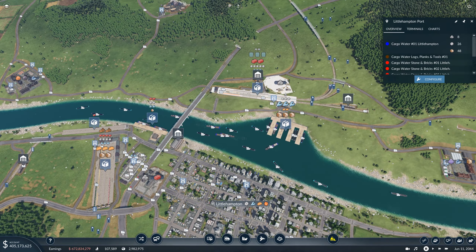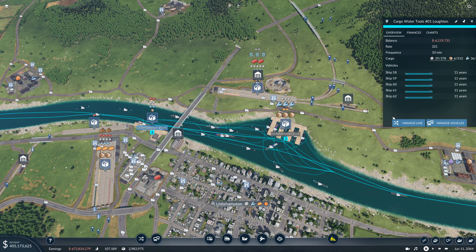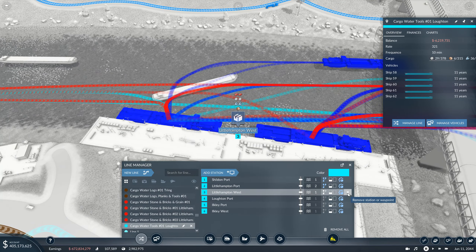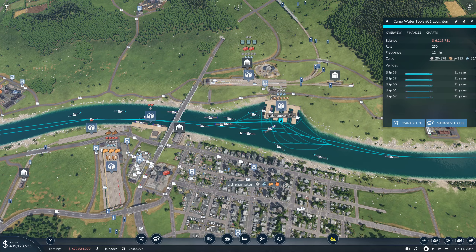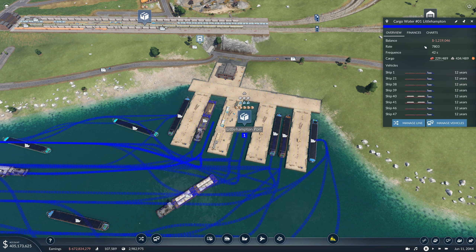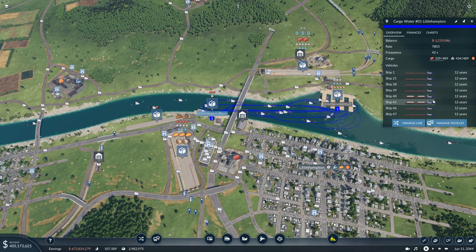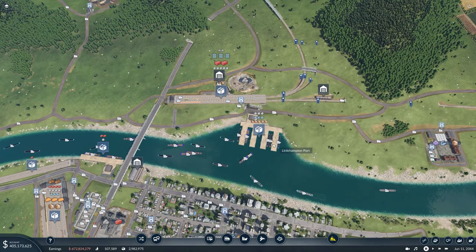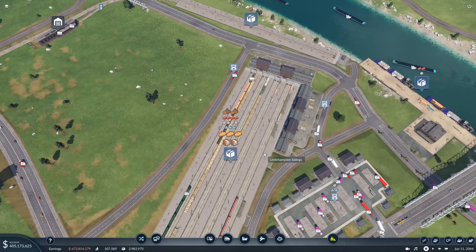I've just been looking at our port down here and we've got a bit of a situation with the waterline. It needs to send a lot of stuff to Littlehampton West but it simply can't do that with the line we've set up. I'm thinking it's probably a good idea to remove this one so the line just goes straight through, which hopefully means everything will move up to the Littlehampton line that can actually support that.